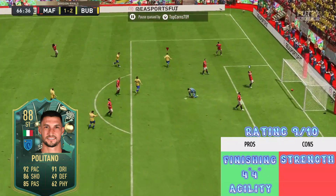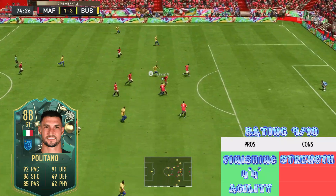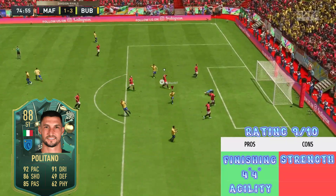Last but not least, his agility is absolutely insane. With 96 agility he feels really quick and swift on the ball, and you can use that to your advantage especially in one-on-one situations against your opponent.